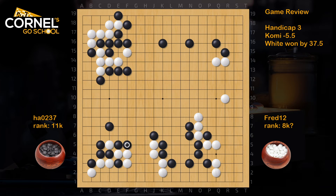Somehow black ended up in gote and lost more points in this corner, so this felt good for white. Now again the same kind of tactic in the top right. But actually in the top right corner, white can think about Q17.